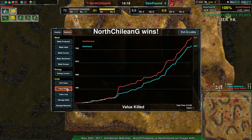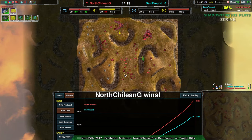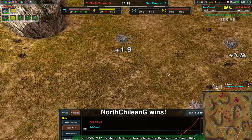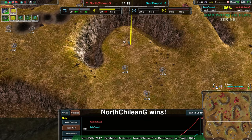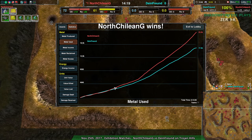Dimefront did manage to get that. North Chilean G got the early advantage and just rode that to the end of the match — that's what happens sometimes. Overall, that match was essentially decided by the early commander destruction, which was in turn decided by Dimefront not constructing as much early on. North Chilean G just getting a stronger economy, slowly but surely from the start of the match.